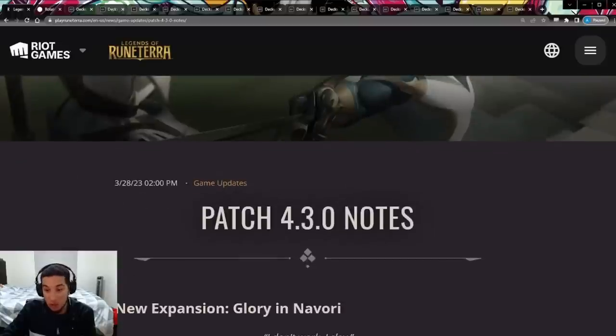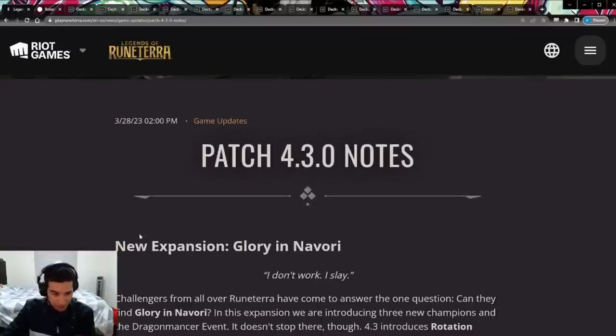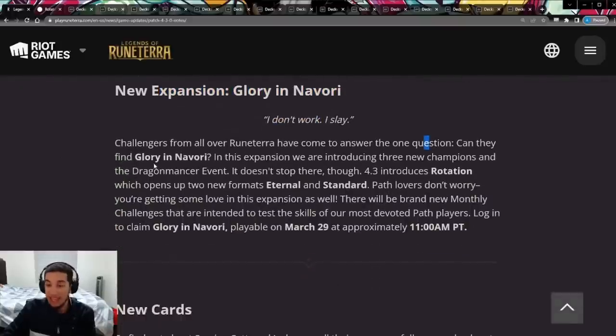Starting with the patch notes themselves, we have patch 4.3. Obviously we have the new expansion, Glory in Nabori. The Glory in Nabori expansion covers three champions that we're getting: Jack, Set, and Samira. I have reaction videos for all three champions on my channel, so you can go find those. I'm not going to spend too much time talking about those cards here since I already reacted to them.